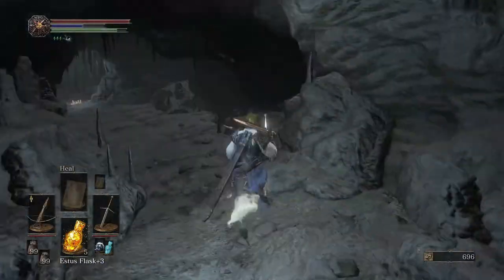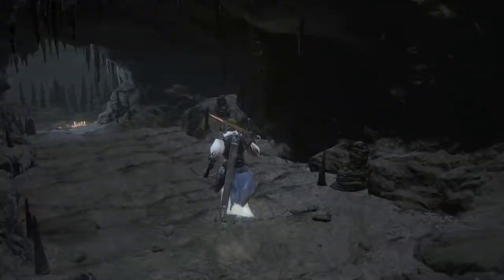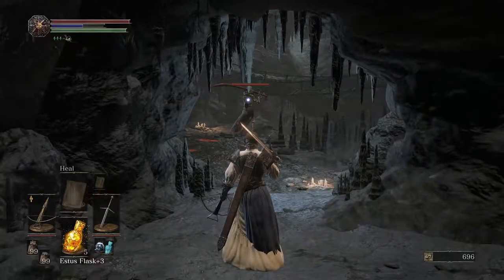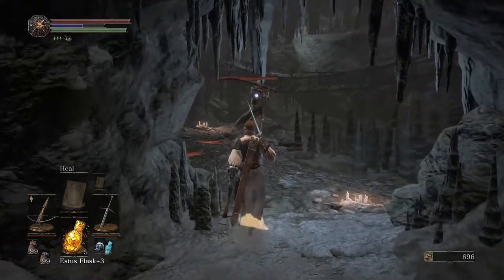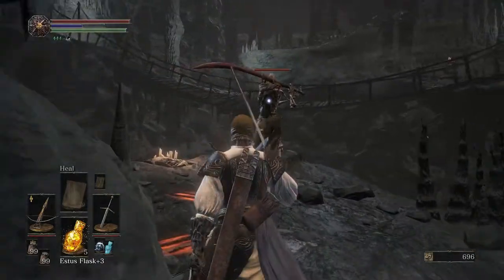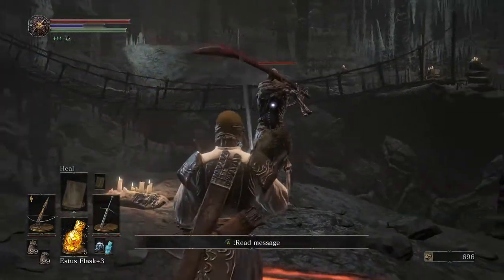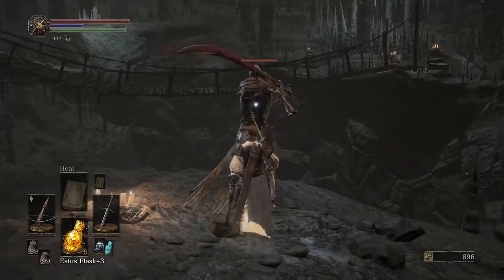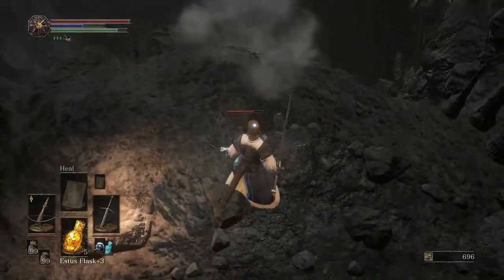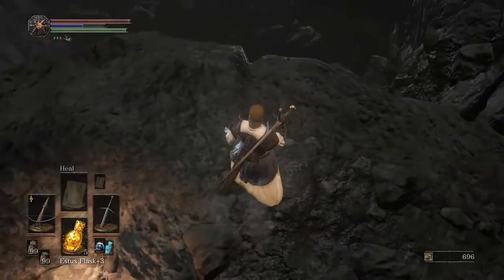Maybe I should ember up. I know it doesn't replenish my Estus, but it does get my health higher. Given that this enemy can kill me in just one good combo, although the big question is can I backstab you? And the answer is... yes! Yes I can! Can I backstab you off the cliff? Yes, I can! That's what I wanted to do in the first place.